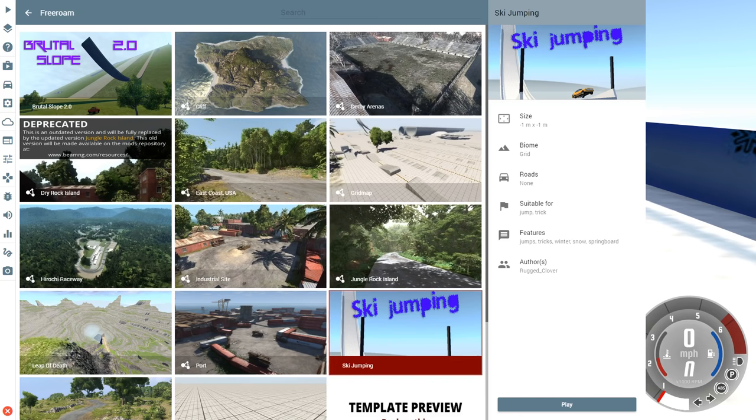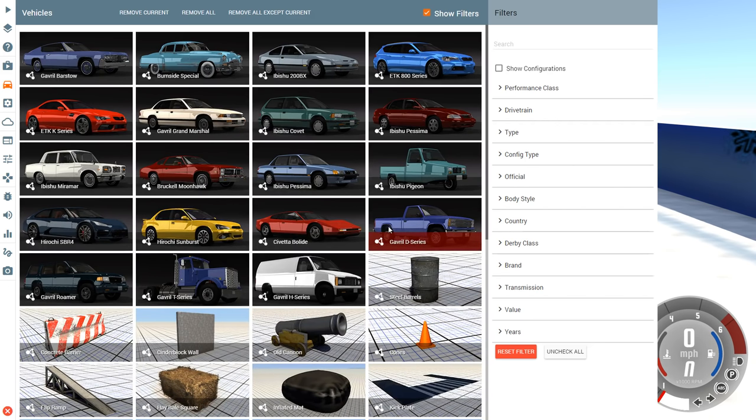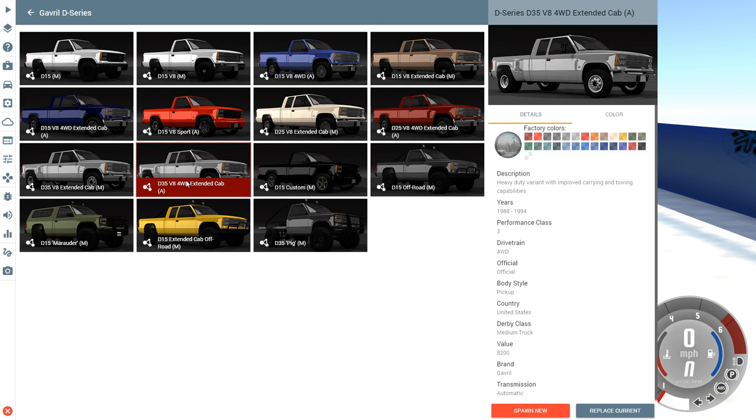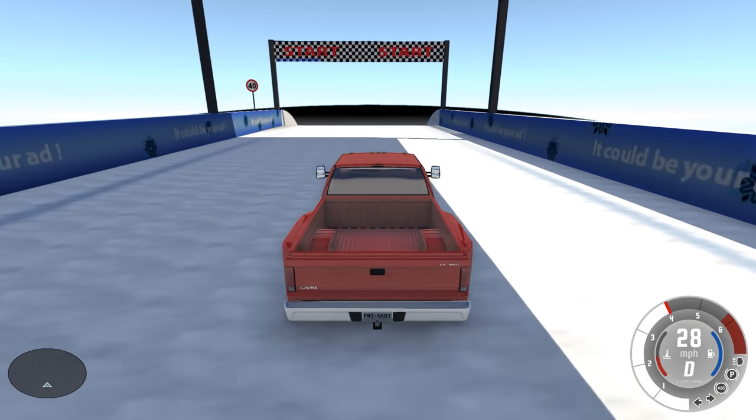Hey, this is YBR with Beeman G Drive and today we're gonna be taking a look at a map called Ski Jumping. Here's the map and I'm gonna go ahead and switch up the vehicle real quickly because I want a white car on a white map — mostly because it makes it hard to see things. So we're gonna go with the D35 V8 four-wheel drive extended cab automatic version of the D series, and we'll put it in red because that's a good color that'll stand out really well in this white backdrop.